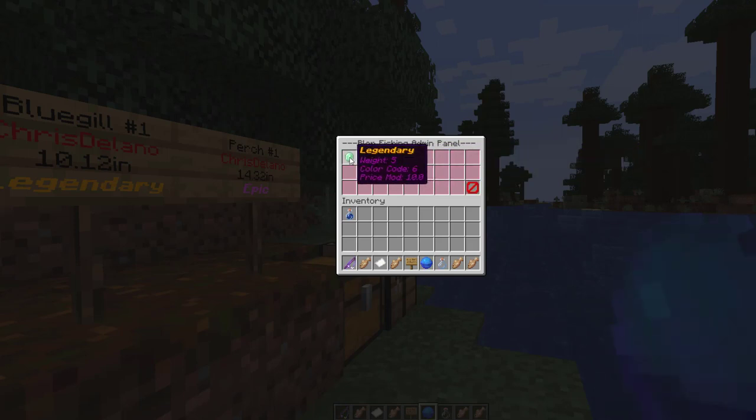If we want we can create a tournament. We can view the different rarities — it depends on the weight, the color code, and the price modification based on that rarity. If we go back we can look at the fish types, and there is a ton of fish with min/max sizes. Some have base prices and you can obviously edit any of this if you wanted to.